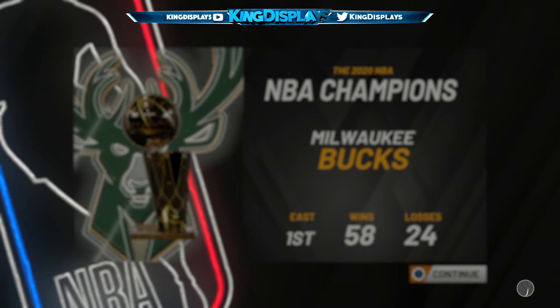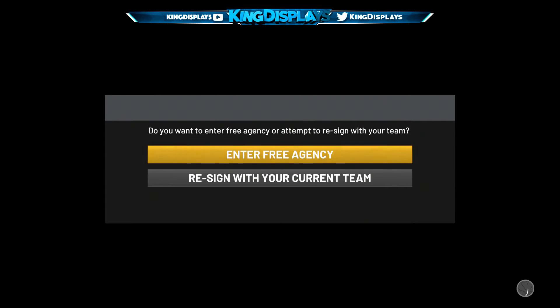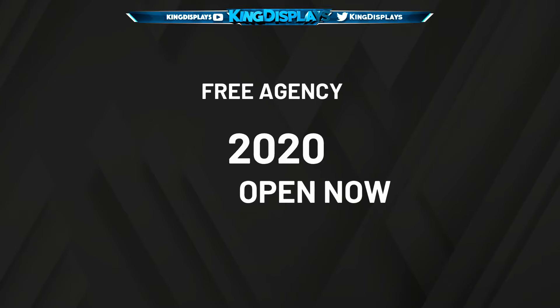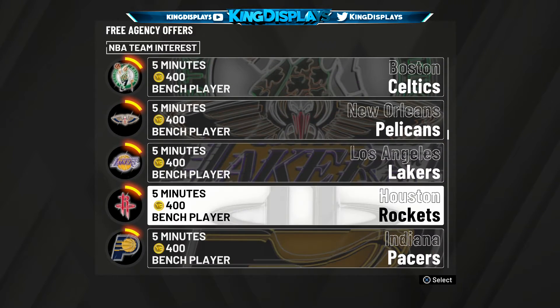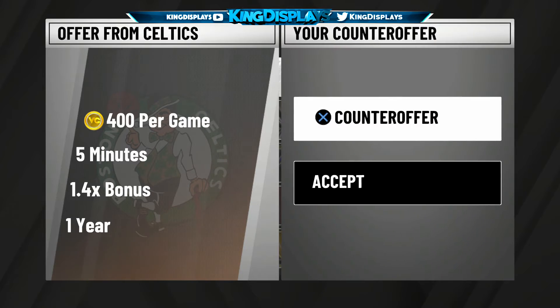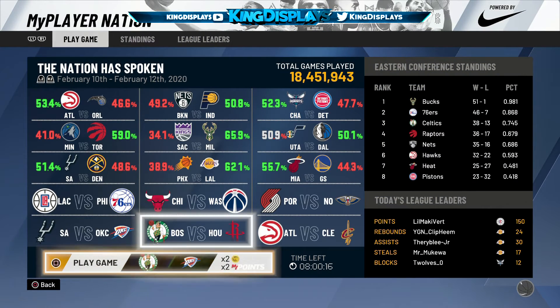Y'all will understand what I'm saying once you actually do it. This glitch is pretty easy — I think half of y'all already know it, but the other half probably don't. Big events are coming up like Formula Gold Rush, so if you need to get your badges up or you made a new build and want to get badges on it, this is probably the best and most efficient way to do it.